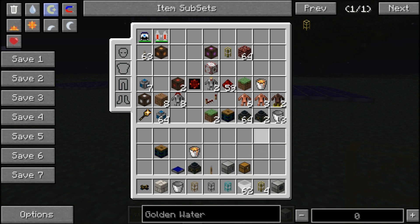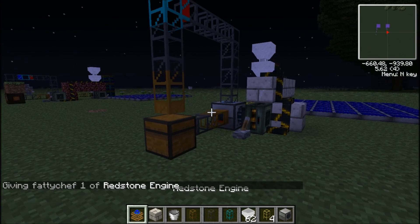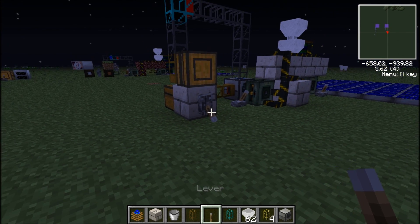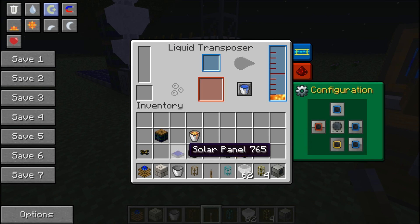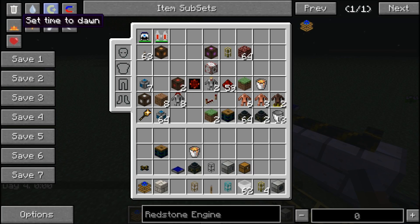You want to have a redstone engine first of all. The engine goes on there, then you want to be able to power that. This will start pumping empty buckets around to be filled up again. It's not getting power right now because it's nighttime, so I'll change it to day just as an example.